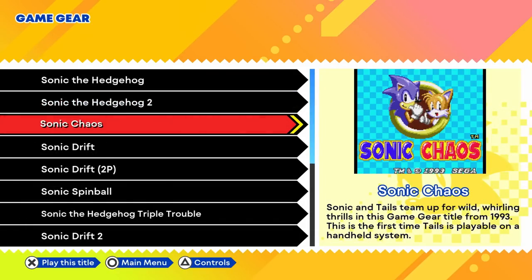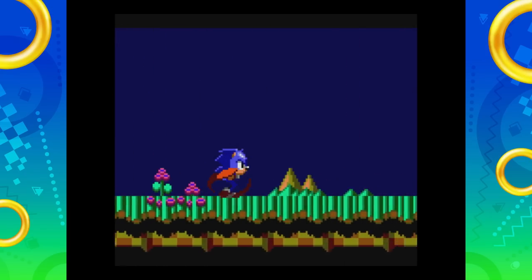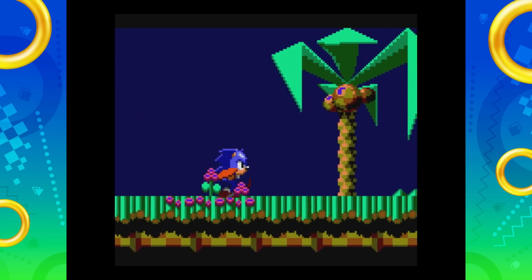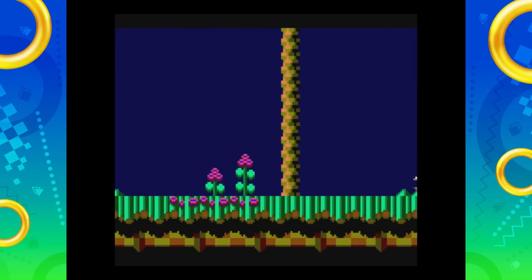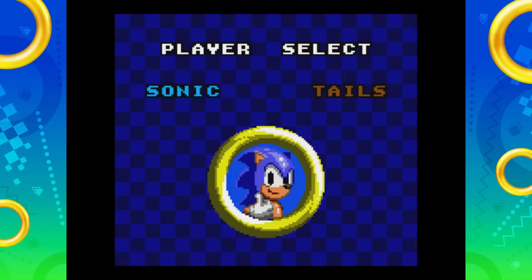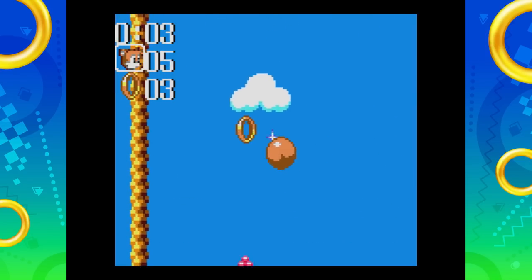Sonic Chaos — Sonic and Tails team up for wild, whirling thrills in this Game Gear title from 1993. This is the first time Tails is playable on a handheld system. Very cool — you can't play Tails in Sonic 2 on the Game Gear, but you can play him here. Sonic's running, chasing Eggman yet again. I like the style to this one. Let's start. So I can play as either Sonic or Tails — let's try Tails, we've been playing as Sonic all day. It's a Turquoise Hill Zone. This is a cool game — adorable. I love little Tails in this one.